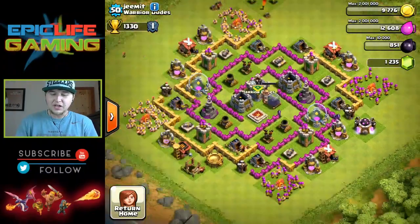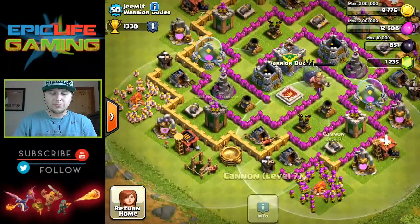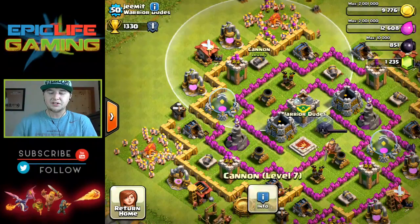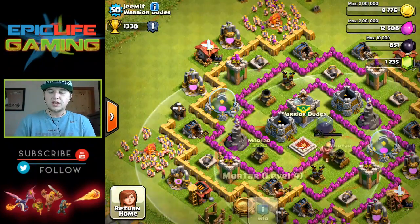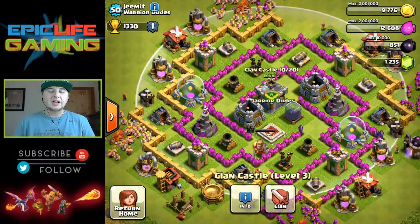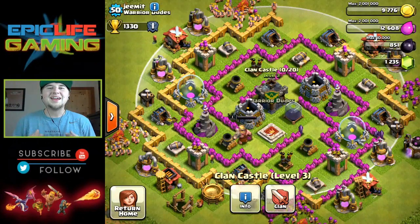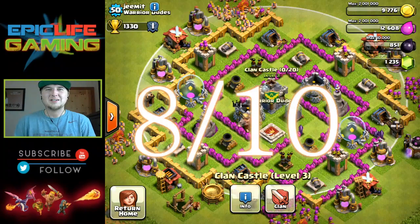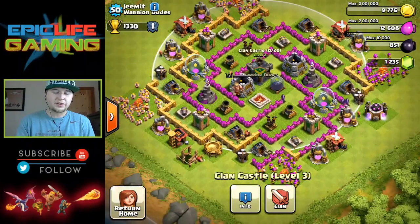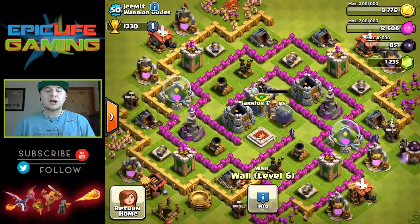Overall it's a good base. Not many things are maxed out — that's the only thing I don't like. Maybe you are newer to Town Hall 7. You are getting your archer towers and cannons upgraded, but you need to be working on your mortars, wizard towers, and air defenses — keep those going up. What I would rate this base is an eight out of ten. This is still a good base, very unique style. You can enter from every which way and I bet he has traps everywhere. Great job Jim, thank you for letting me review your base.